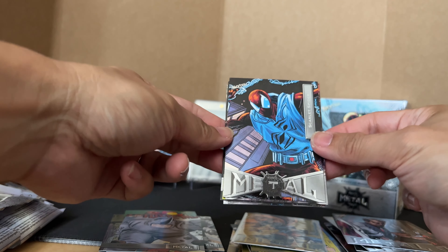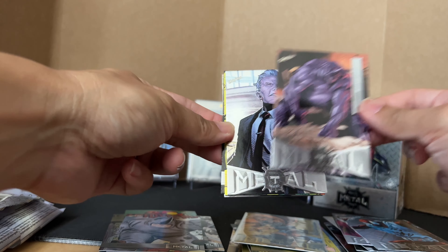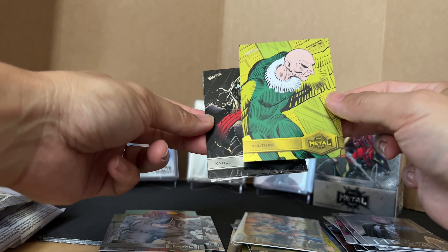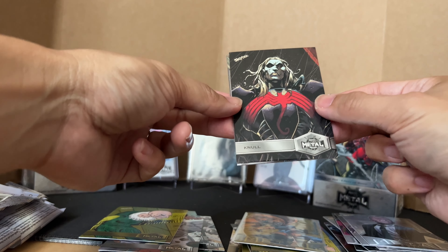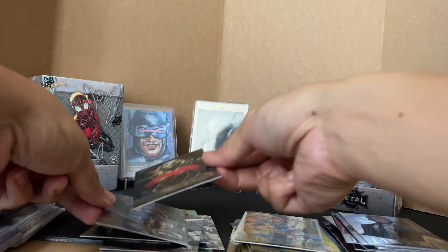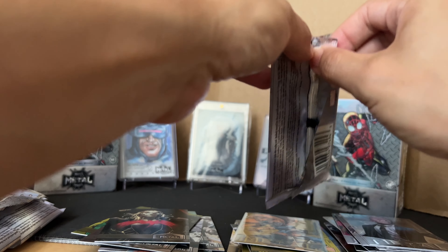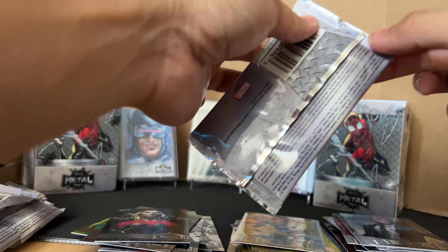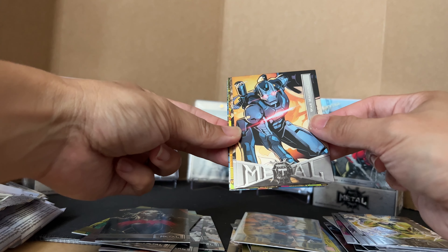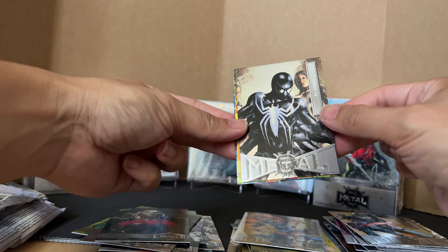Scarlet Spider, Rhino, Spencer, Waiter. Electric, War Machine, IPEC, Sea-hook, Spencer, Spider-Man 2099. I'm going to sleeve this one — I got the gold one earlier.